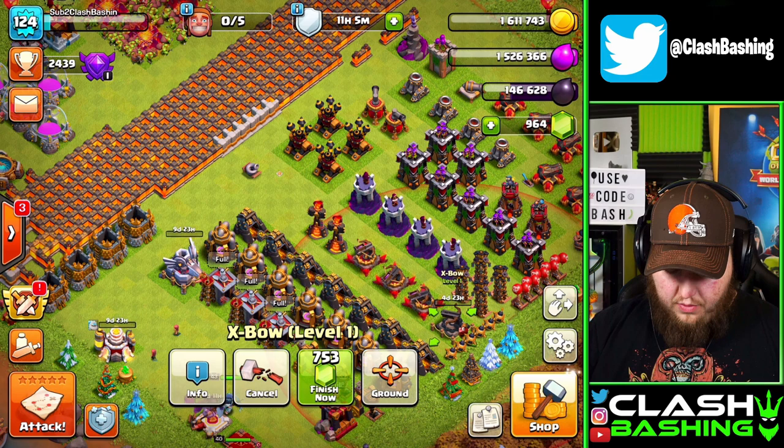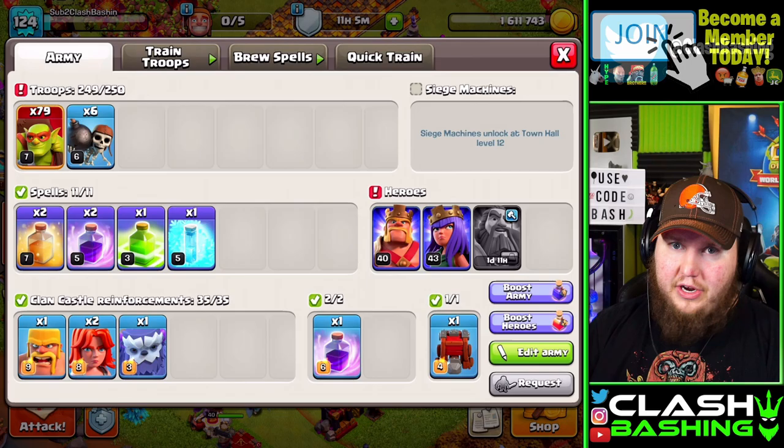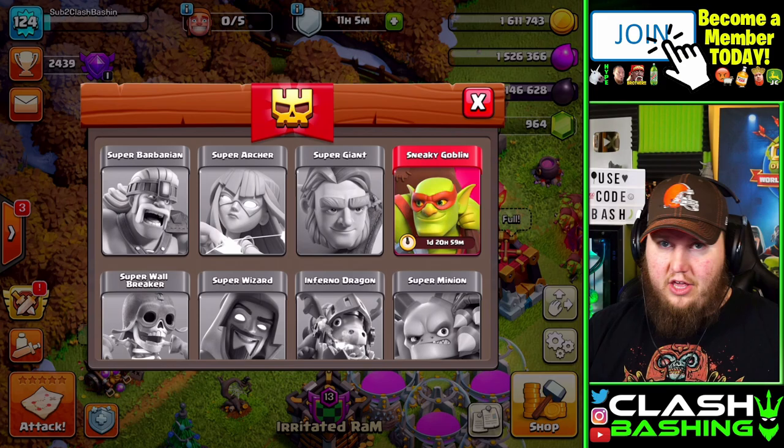It's really easy to farm with sneaky goblins — you can farm with all your heroes down and it's really worth using the dark elixir to boost them so you can use them to farm.